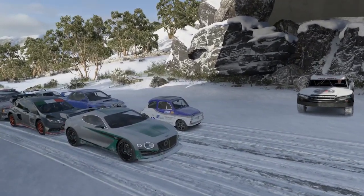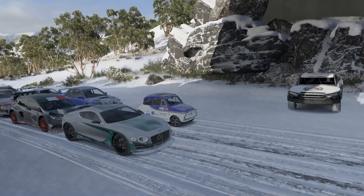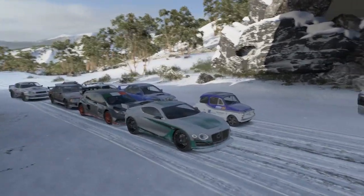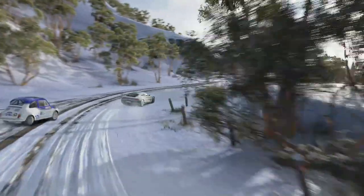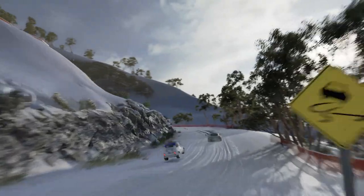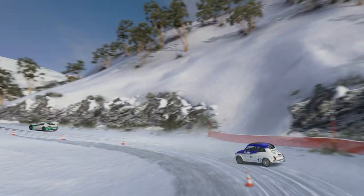Our first race of this round: Bentley EXP10 against the little Abarth. It's an interesting matchup, perhaps one of the craziest matchups we have, and it is underway. Very even off towards turn 1. The Bentley is going to get the inside and move ahead. The Abarth, crazy light with crazy acceleration, has hit the ice and is off in the fence.